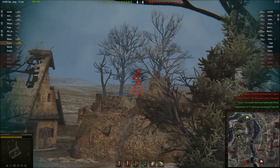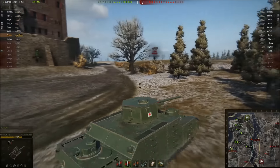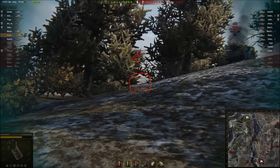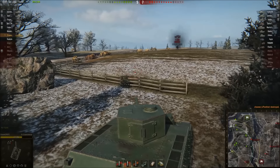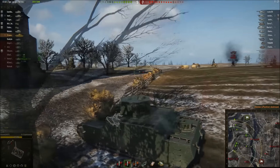I'm going under the ridge — I want to spot the Jagdpanther and shoot him if I can. The team is sort of crumbling; we lost the other side so I gotta go get some spots and damage. I think the Jagdpanther is hiding all the way in the back, which makes it easier to make my way towards him. There he is — and we got the kill. Now I want to head down and kill the ISU, but bear in mind there are still three arties — it's pretty risky.